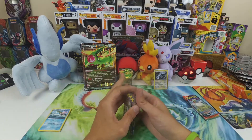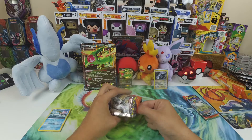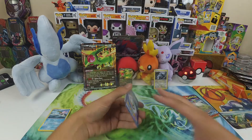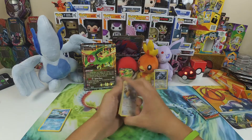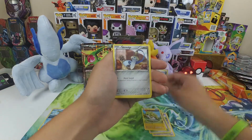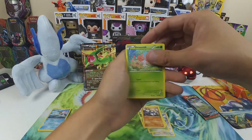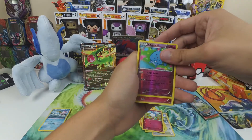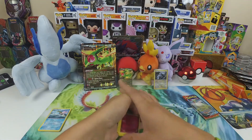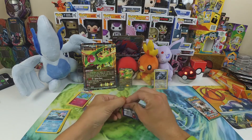I got some Furious Fist blisters I plan on opening. This pack was already opened — that's wild. Maybe we'll get the goods; maybe someone came in and put the goods in it. There is the code card. Three to the front — we get a Hyper Barrel, Scorched Earth, Hone Claws, Meditite on a mountain, Drillbur, Shroomish, Marill, Azumarill reverse, and Azumarill regular rare.